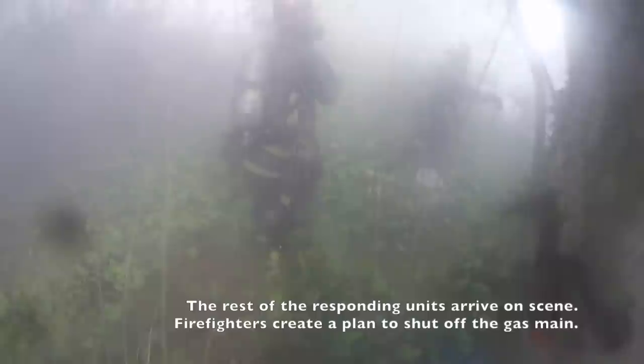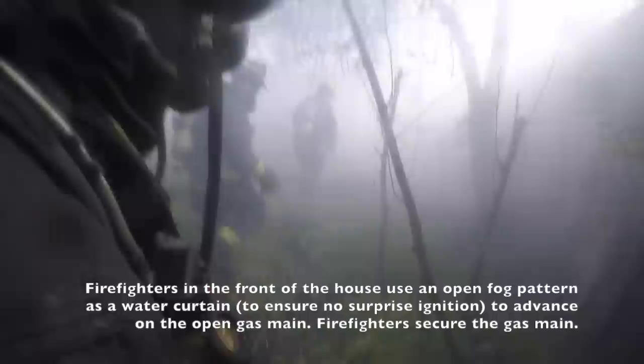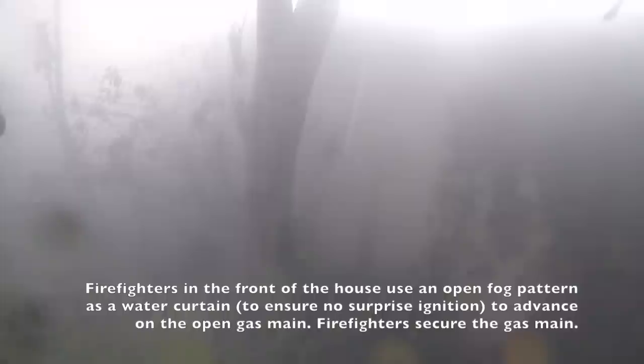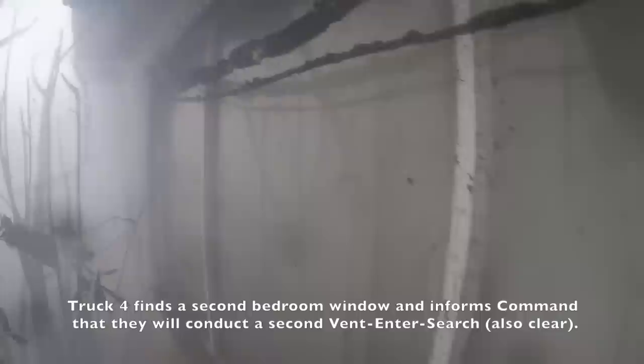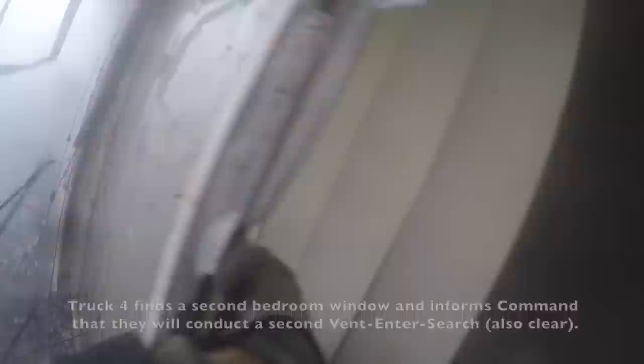I've got an indication to bring through the front. Units on scene. We've got the gas set off. 10-4, command. Command to 5-4, we found another building — going to meet you at 5-4. We are on the back side of the building. 10-4. I think we've got the gas set off. 14 on scene.